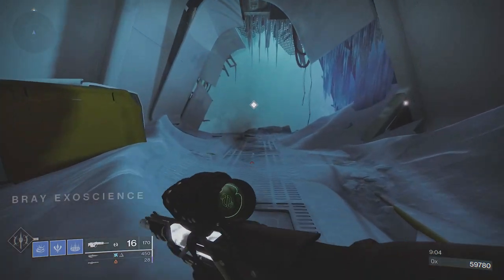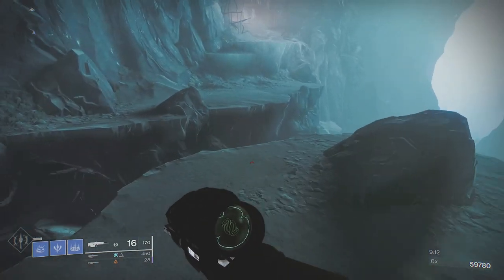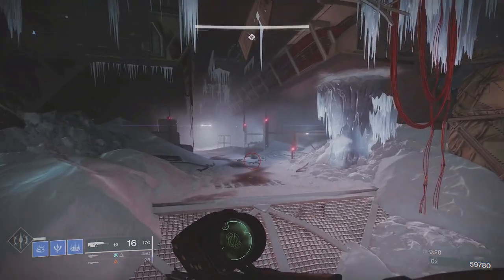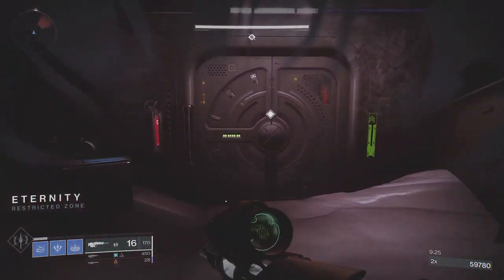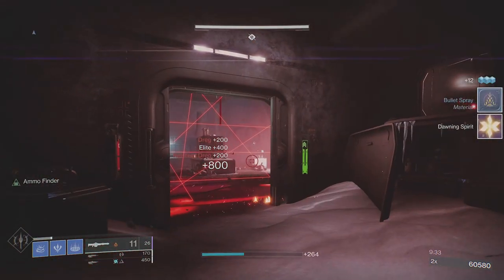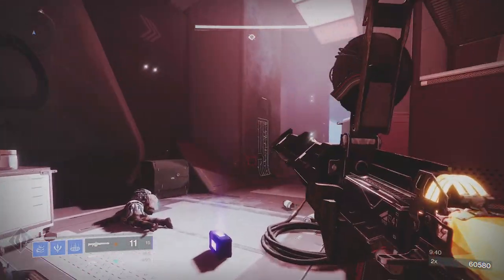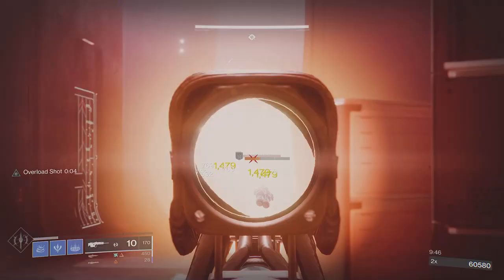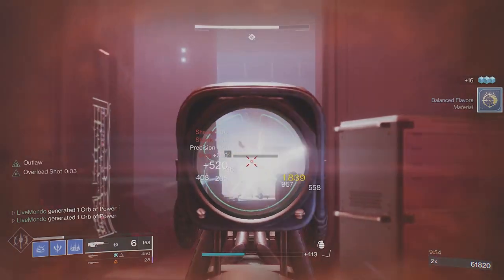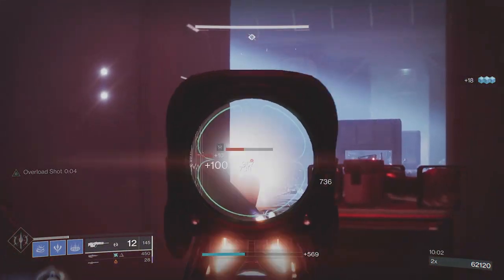Now we push forward to the next area. This is a really straightforward Empire Hunt if you want to get your solo flawless, because the boss fight can be done so methodically. There are a couple of ads behind — there is a champion that can be finished here so I wasn't too worried about ammo consumption. Always make sure you reload when going into a new area — there's nothing worse than getting into a gunfight thinking you can kill an enemy before he kills you, then realizing you only had three rounds. In this next area you've got Shanks, two elite snipers, and an overload.